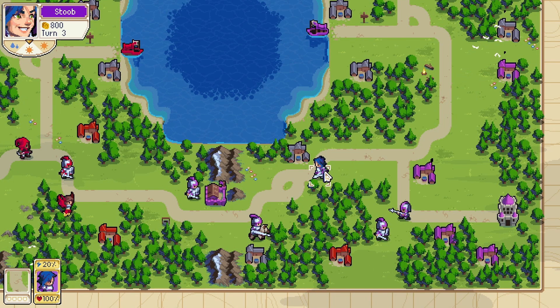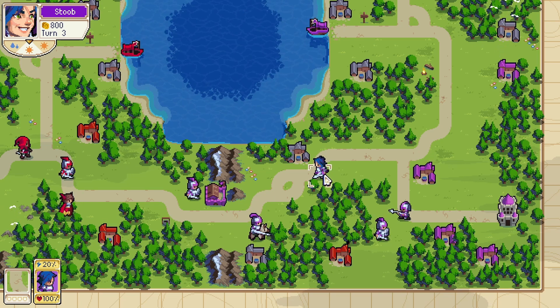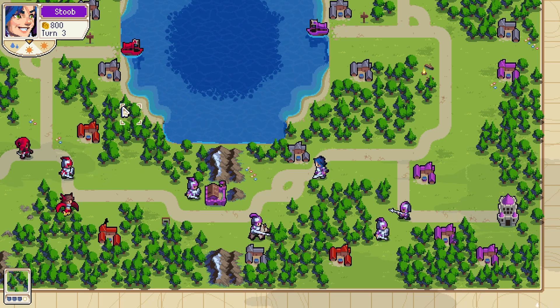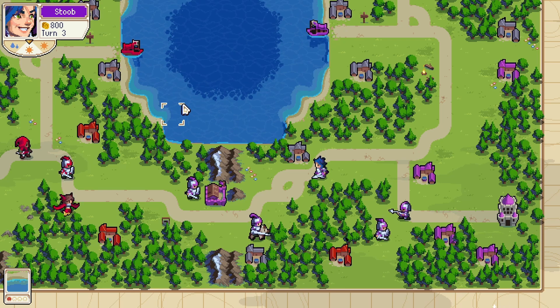In the campaign, these two are allies — this is the main character, and it's her dog. Her dog. I'm thinking maybe the weather affects visibility from ranged units. That would make sense.